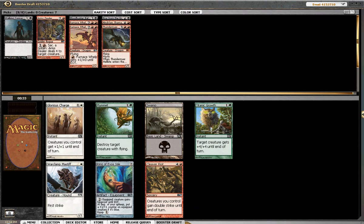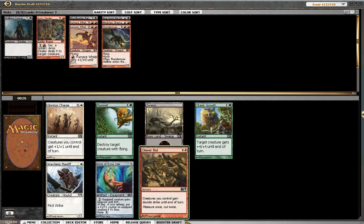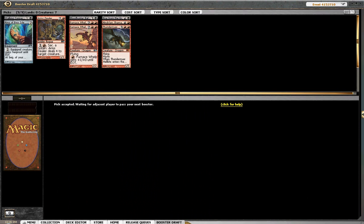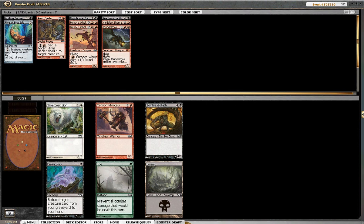Okay, here's our pack. We don't have enough dudes to really make this good. We do have a lot of flyers, but it's another 5-drop. I'm just going to take the Blue Ring — it gives Hexproof. We'll never get the +1/+1 counter on it, but at least we can give some of our bombs Hexproof if we have enough mana.